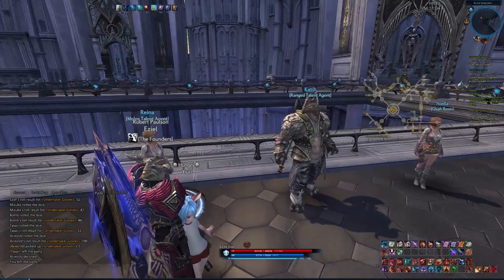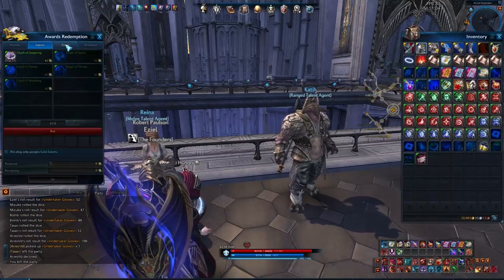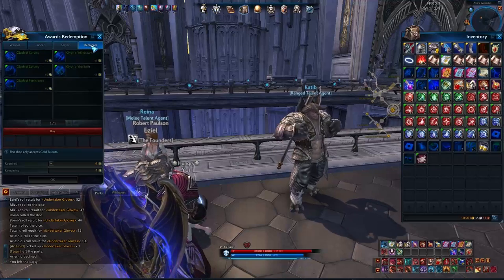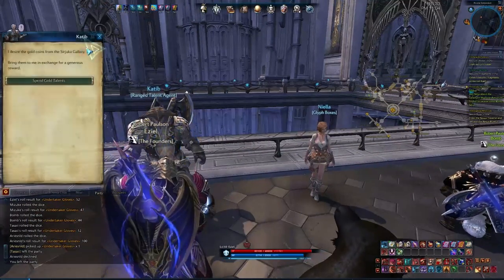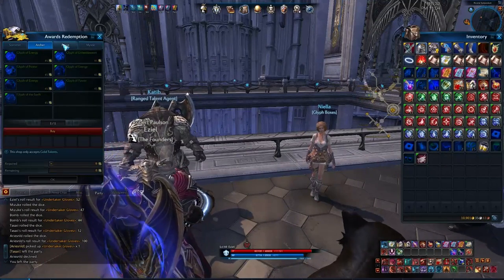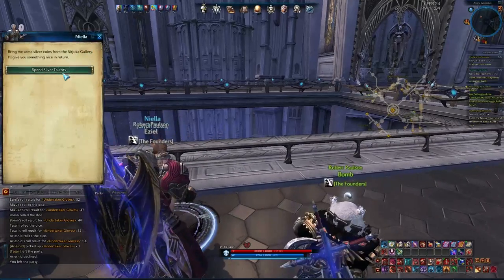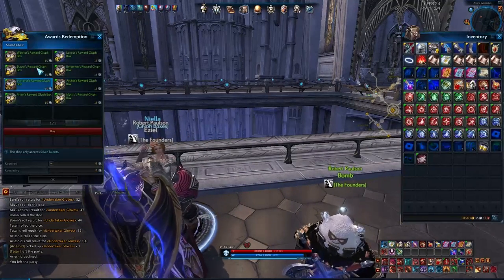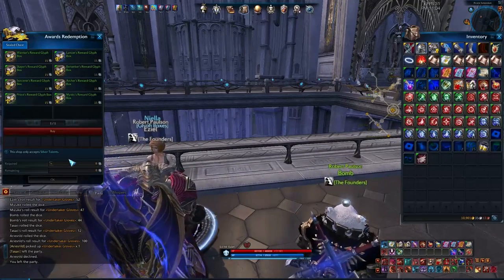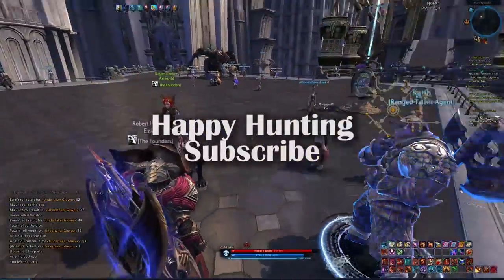Right here we've got the three agents — the melee talent agent and the ranged talent agent. Going through and showing all the different glyphs, the masterwork glyphs you can get that are 45 points apiece. On the far right we've got your glyph boxes, which cost 15 silver talents and are a randomization from the masterwork glyphs for TOT and Serjuka. Hopefully you've found this useful — if you have any comments, please leave them on our YouTube channel or find me on the TERA Forums. Until next time, happy hunting.